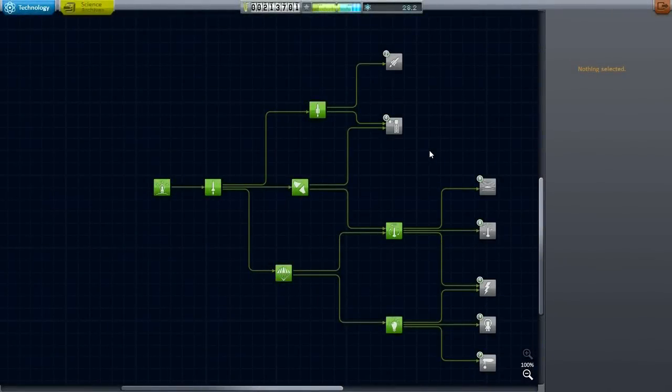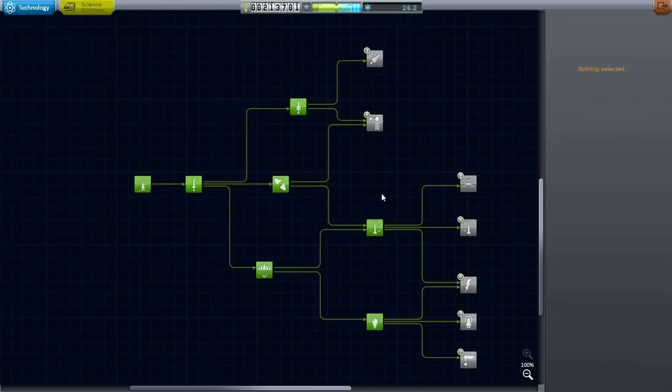Hello everyone and welcome back to my efficient design series in Kerbal Space Program 0.24.2. We have upgraded to version 0.24.2 and hopefully that'll fix some things. This is the state of our tech tree, and what I'm looking to do today is get some more mileage out of my reusable orbital system, which can carry about a ton to orbit and bring it all back down again, hopefully getting it closer to the KSC this time.